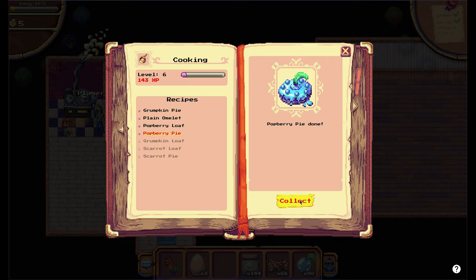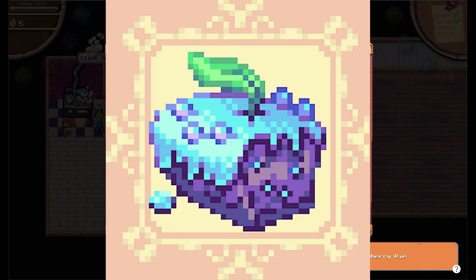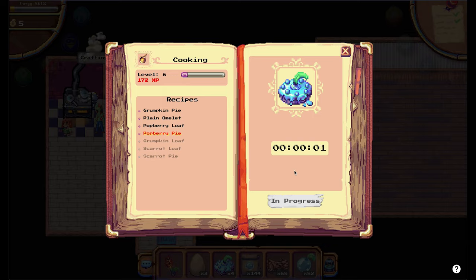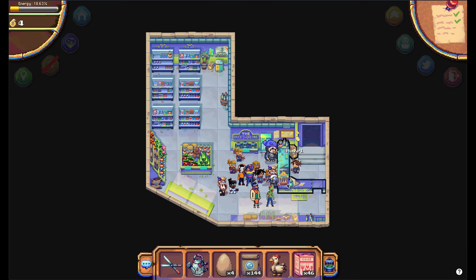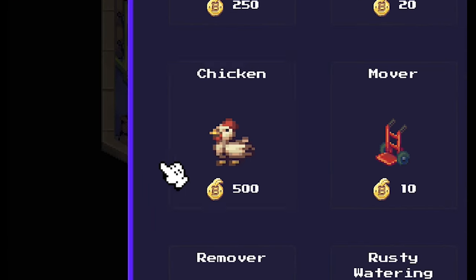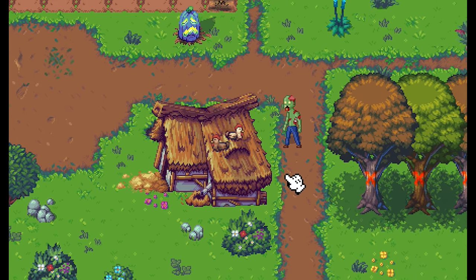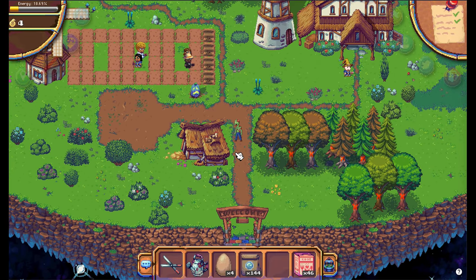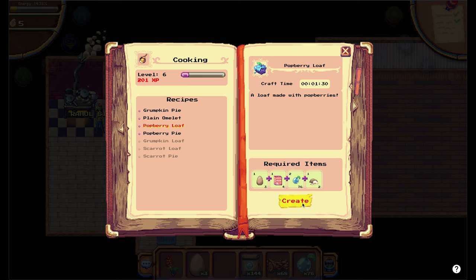Besides selling, there is one more important thing you can do with these items. When you reach level 3 and an extra 94 experience in cooking, you will unlock the potberry loaf. For this you need 2 potberries, 1 cooking mix, 1 flower, and 1 egg. So let's buy a chicken to earn some eggs. In Hazel's shop you can buy a chicken for 500 coins. You can place the chicken on a coop — it is a big investment so make sure to bookmark the land. It will take 1 hour to produce an egg, after which you can collect it and use it to cook the potberry loaf.